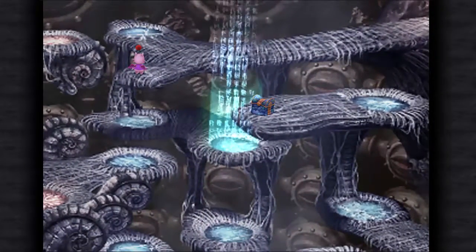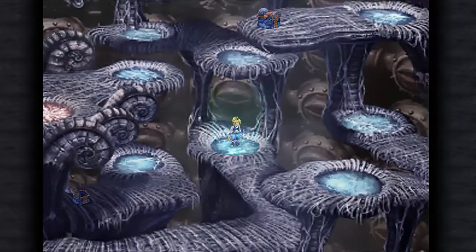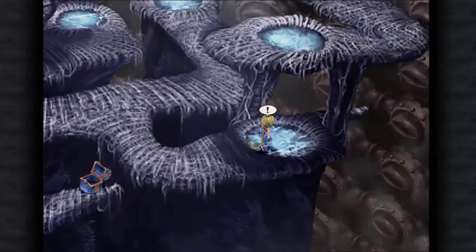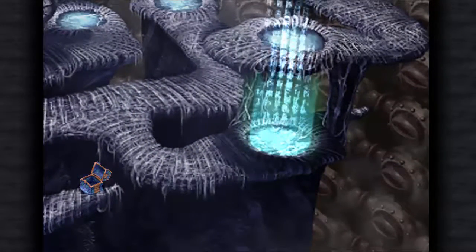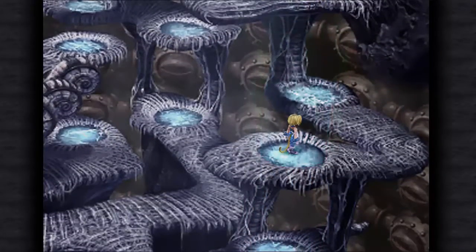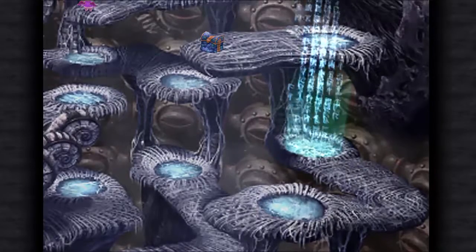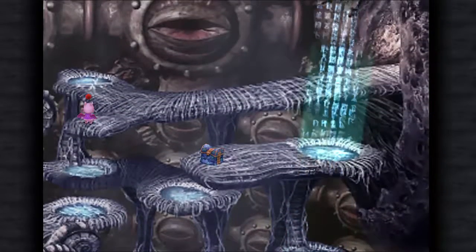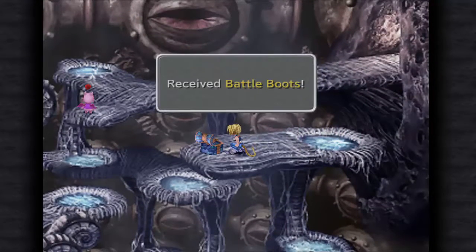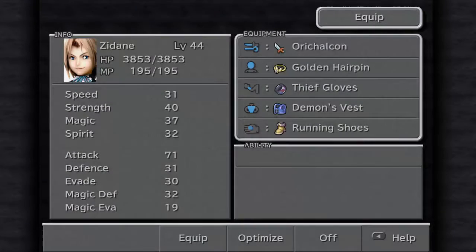Oh wrong one — go to that chest. My final party is going to be just like the first time I beat this game: Vivi, Amarant, and Freya. Get some decent damage out of it, have a bunch of utility spells, and then I'll have an actual healer. Vivi's dagger role is more of a summoner.